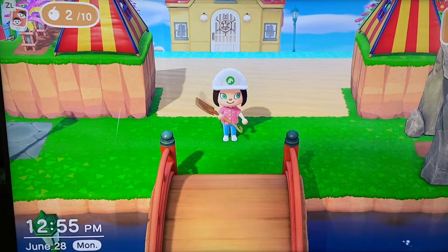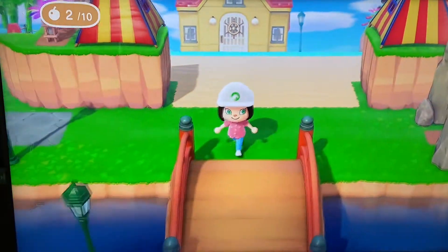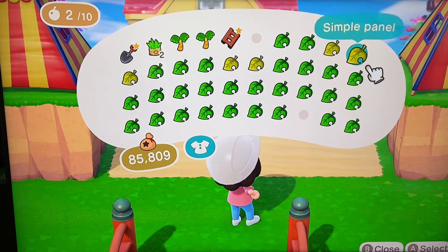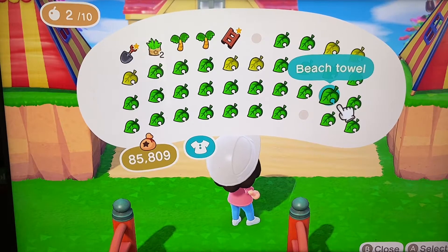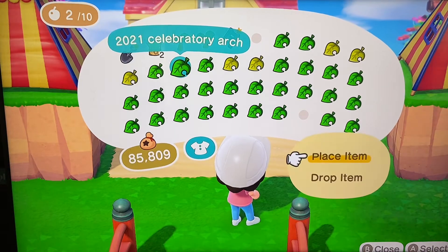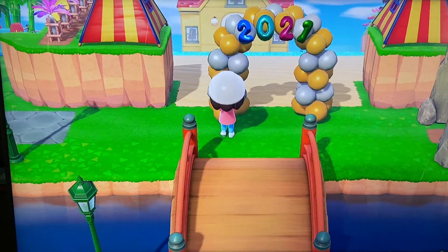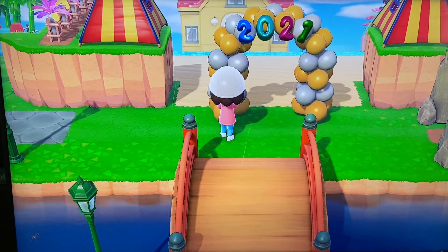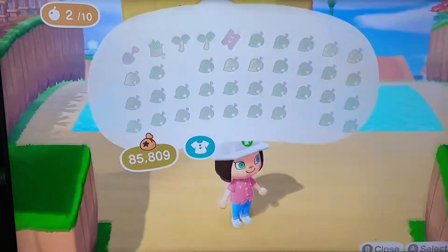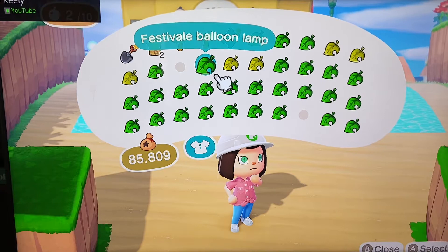But I want to go the extra mile with this entrance — I want to make it really fun and festive. So I have the arch. I don't want the 2021 on the arch. Have you guys seen the celebratory arch? I love it, I think it's so much fun, and I think it screams festive kids. I put it — there's my arch. And I just think, what kid would not want to walk through an arch full of balloons?